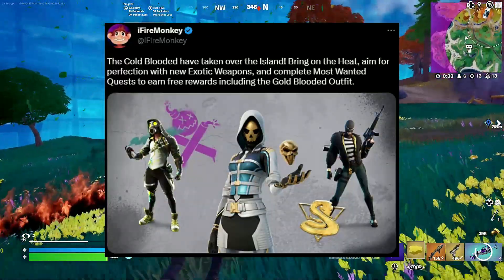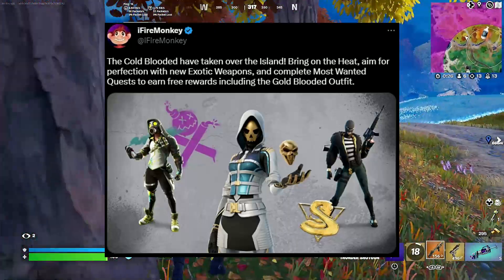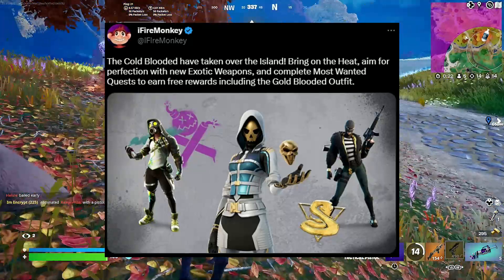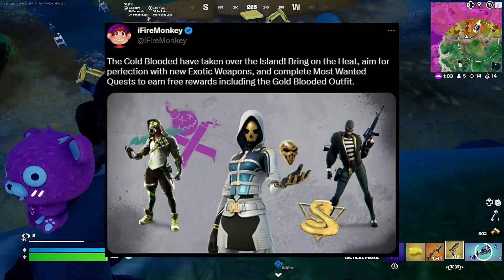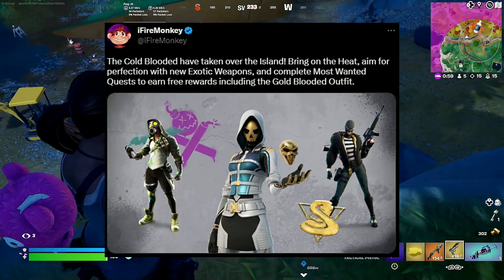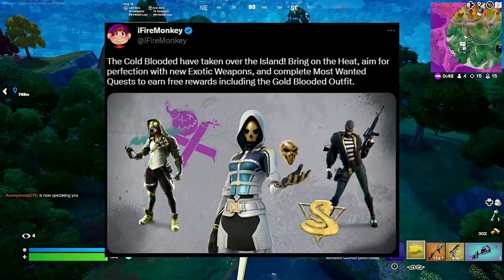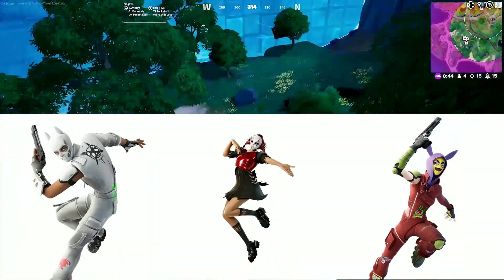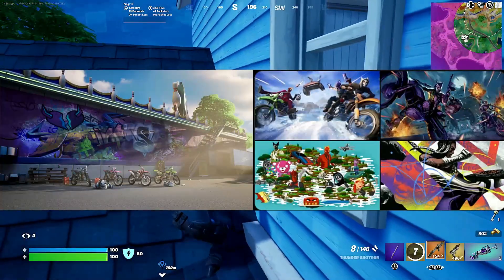Well, it looks like it's being given out. This is also a little description about the event: the cold-blooded have taken over the island — bring on the heat, aim for perfection with new exotic weapons, and complete Most Wanted quests to earn free rewards including the Gold-Blooded outfit. The Gold-Blooded outfit is the one in the middle and I'm pretty sure that skin is going to be free. There are also some upcoming skins yet to release, a new lobby background, and new loading screens.